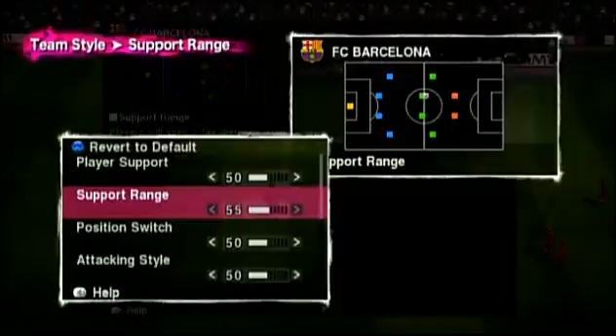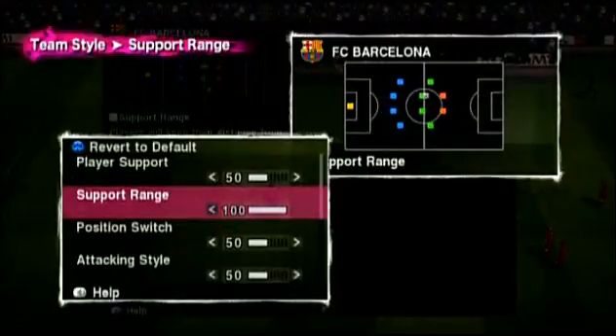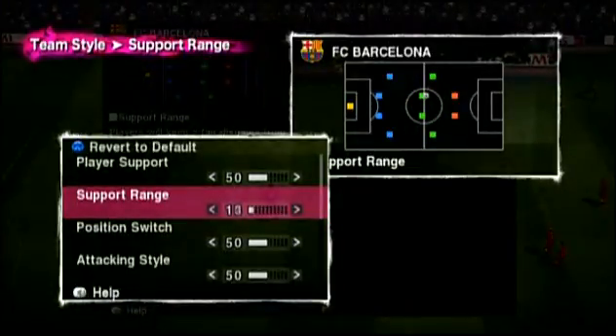Let's see what happens if we adjust the support range. Push it up to 100, and players provide close-knit support — good if you like playing short passes. Push it towards zero, and the players spread out.